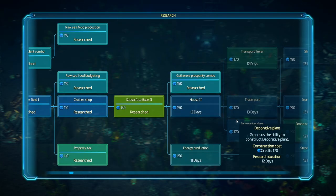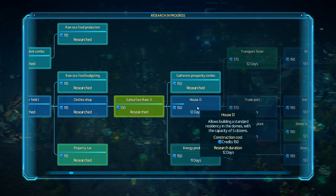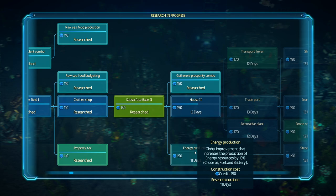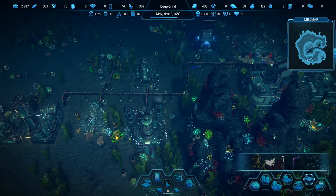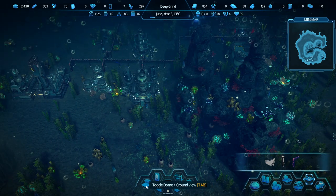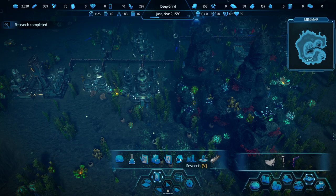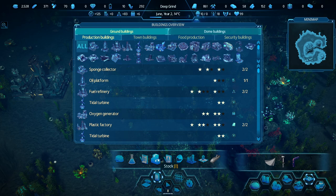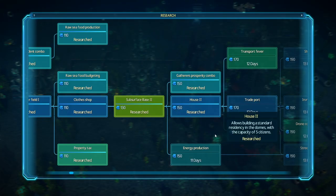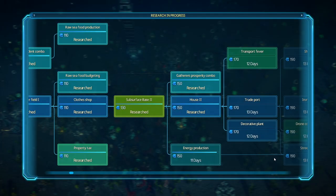Let's see what else there is to research — House 2, let's do that. These houses can be upgraded to hold 5 instead of 4. These global bonuses are good — global improvement increases production of energy resources, we want that. The game gave us some free plastic — okay, thanks, game, keeping us alive. Toggle dome, additional panels, buildings overview is handy. Let's do energy production. And trade port — maybe transport fever first: enables advanced mode of drone traffic regulation, causing them to be 10% faster. That's good. You can't queue research, unfortunately, and I don't think you can even cancel it — once you've started, you're kind of in.